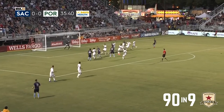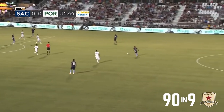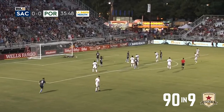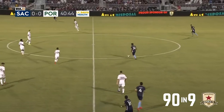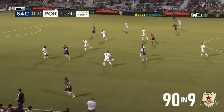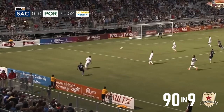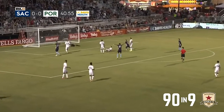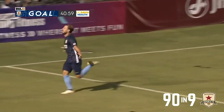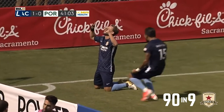Movement forward. Here's a chance for Sacramento. Got through the first line of defense and they'll keep possession. And now here's Hayden Partain with a crack. Barrona — this is where he shines. Cross that in. Here's Partain. Hayden Partain. Can you believe that? What a strike! His second on the year. The Republic have finally broke through the door.